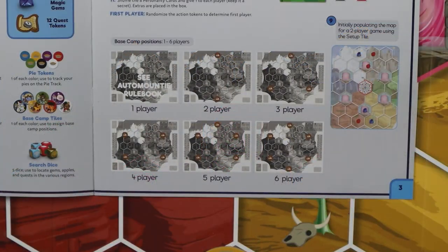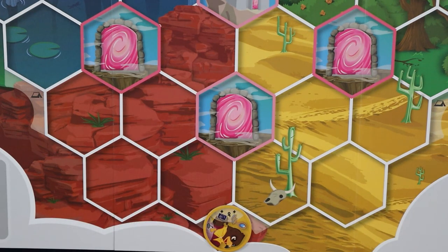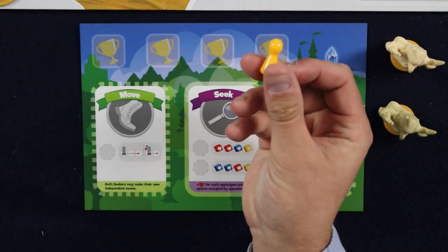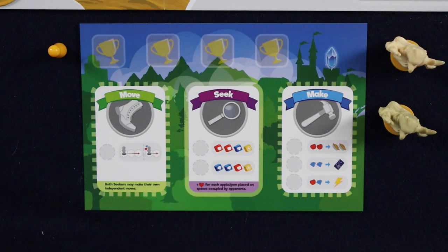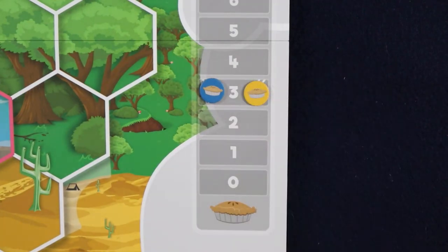Mechanics wise, there are no differences between the seekers in each animal kingdom, so however you decide to choose your seekers is totally up to you. You'll then grab your respective base camp tiles and place them on a base camp position according to the player count. In this game I'll be setting up for two players, but as you can see on page three of the rulebook, it shows you the base camp positions for all player counts. Any unused base camp sites are considered inactive and can be returned to the box.